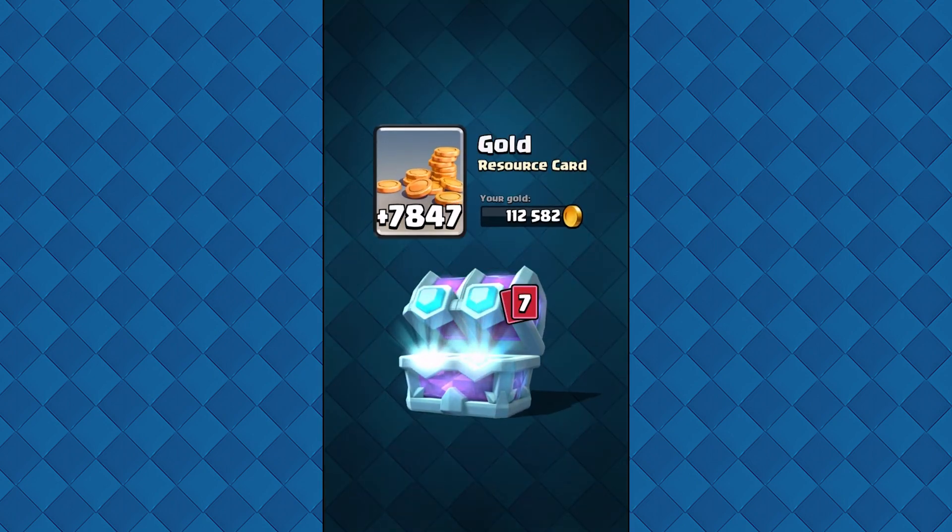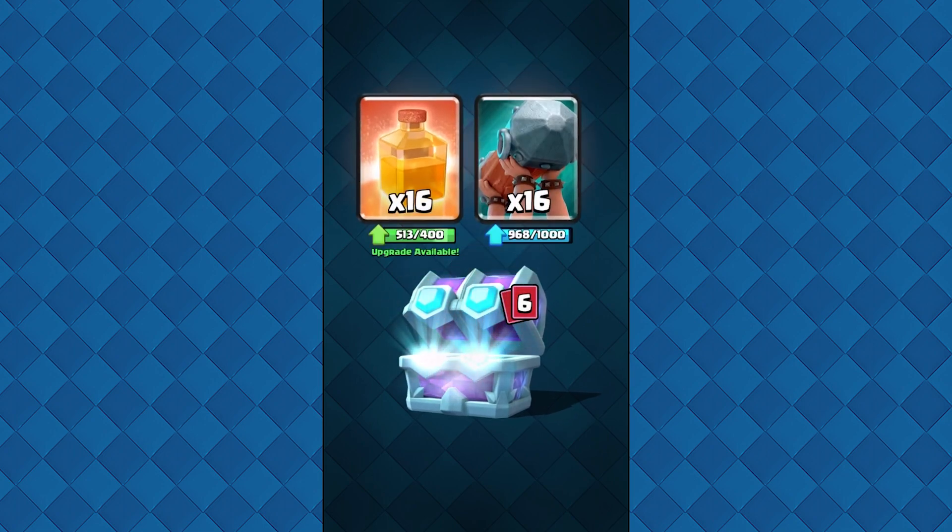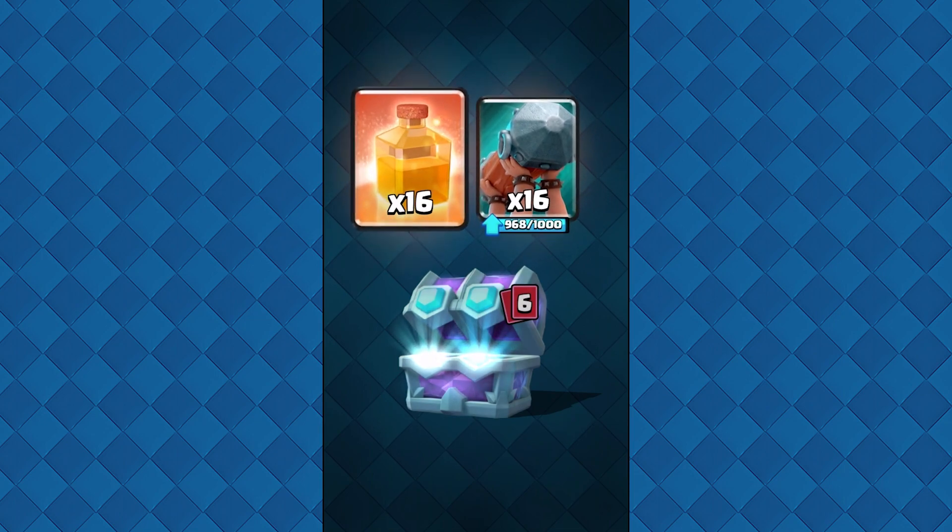I just love opening up draft chests because you can choose the cards you want. You might be getting like two legendary cards and you can choose. I'm hoping for a Night Witch, the Log, or Electro Wizard — that would be super amazing. I don't want the Lava Hound or the Inferno Dragon. We're starting with gold. We can choose either Heal Spell or Battle Ram — I'm choosing the Battle Ram because I want it at max level.